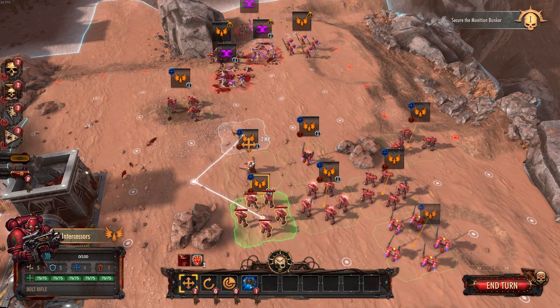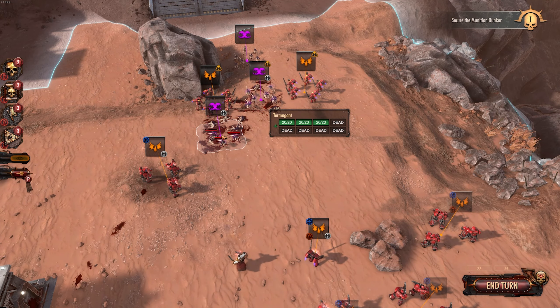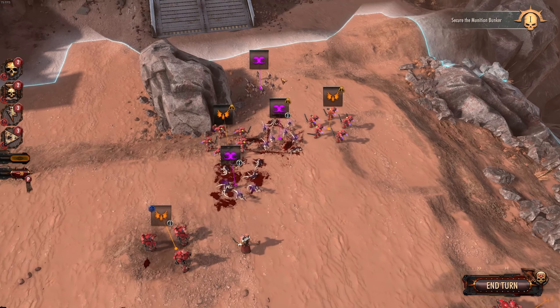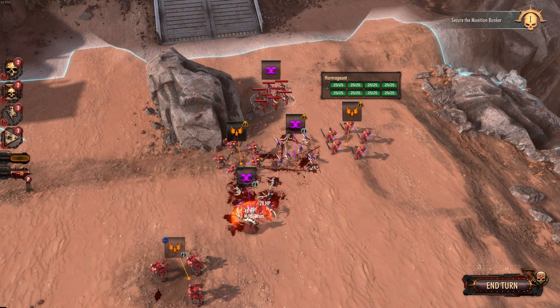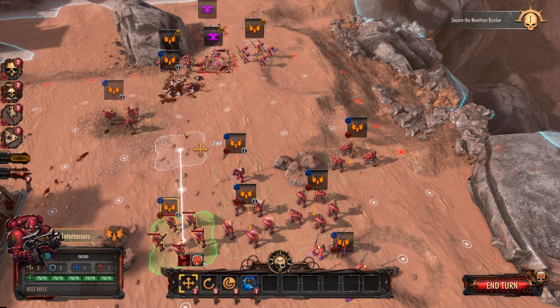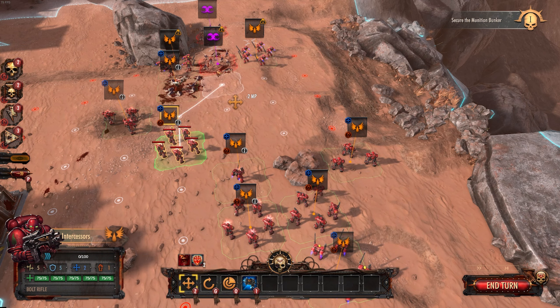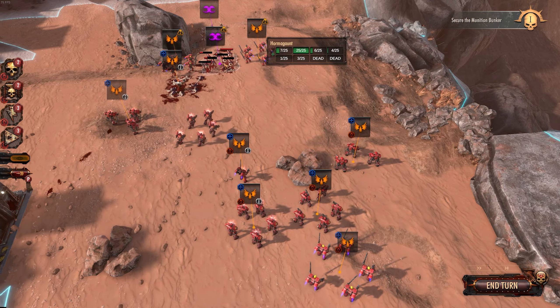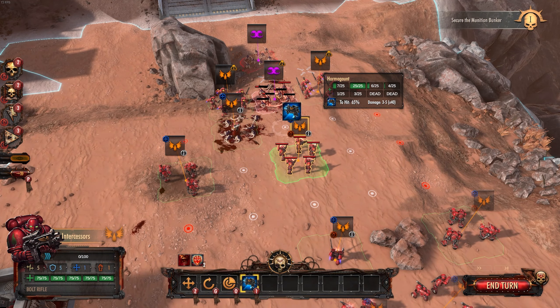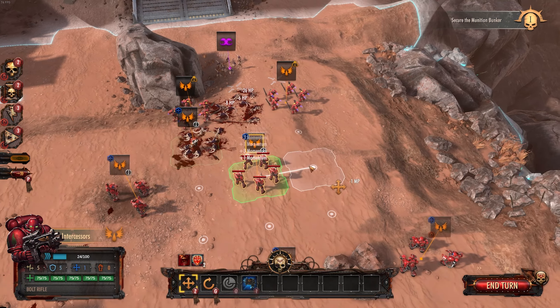We can use some Intercessors to do so, or even just push our Brother Captain in there. I really want to use this guy to try and clear these guys out. That's them taken care of — we have some Intercessors, we can just move up with some incidental bolt fire. I don't know what our optimal range is, but I assume it's just about one tile away — perfect for us to shoot. Clear them out — perfect.